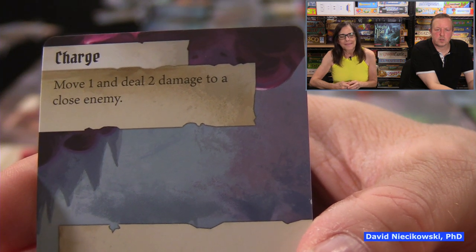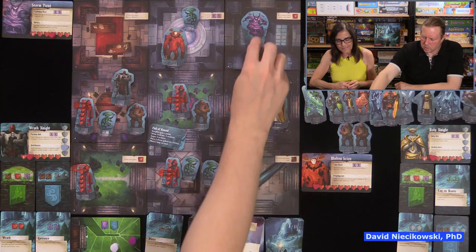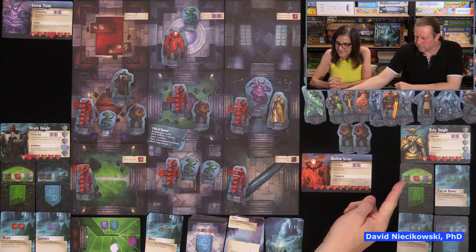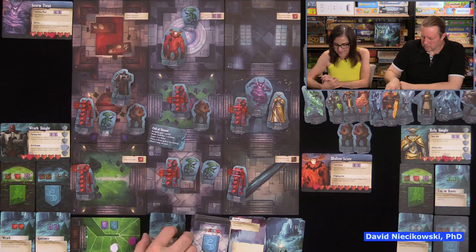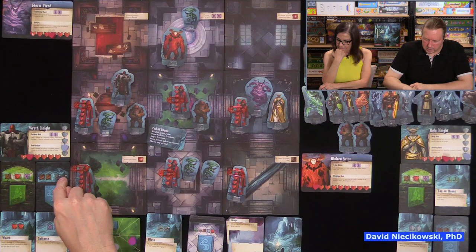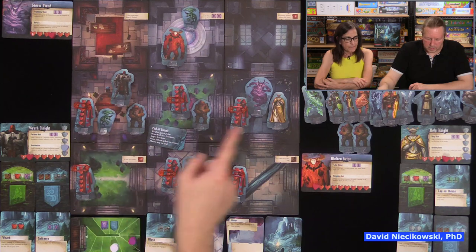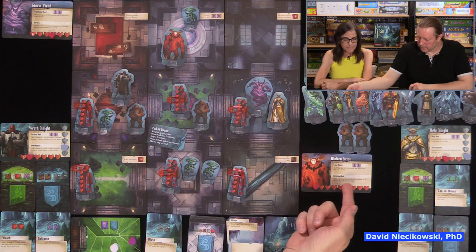Move one and deal two damage to a close enemy — it does a charge. The only spot the demon can go puts it with me and that elder. I'll take the two damage to protect the elder. Now it's my knight's turn. I have two ranged attack, two movement, two heal, Wrath: deal three damage to a close enemy (you may not heal yourself or allies for the rest of your turn), and heal any one ally and move them one.